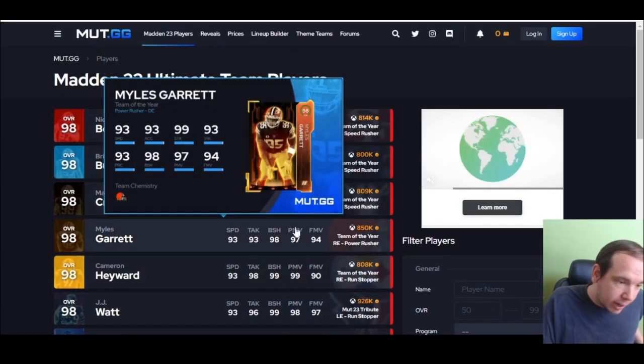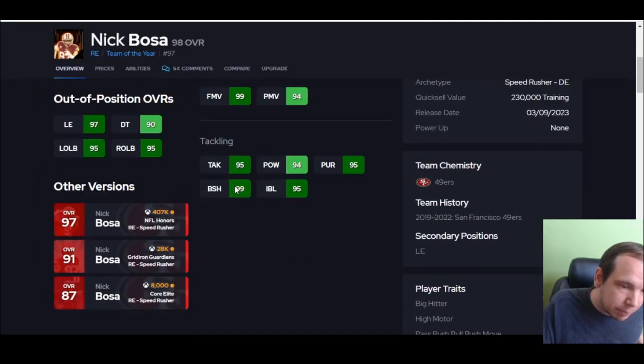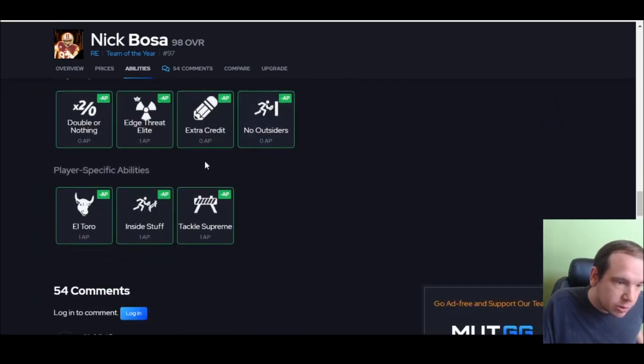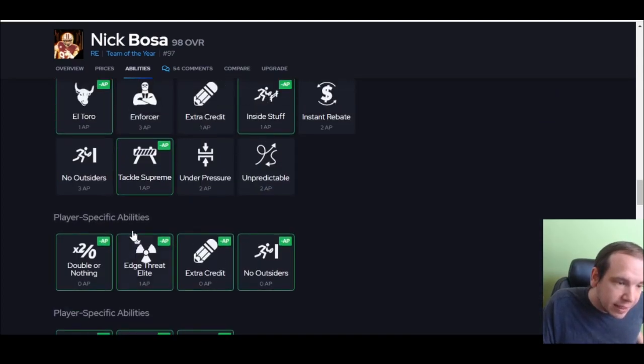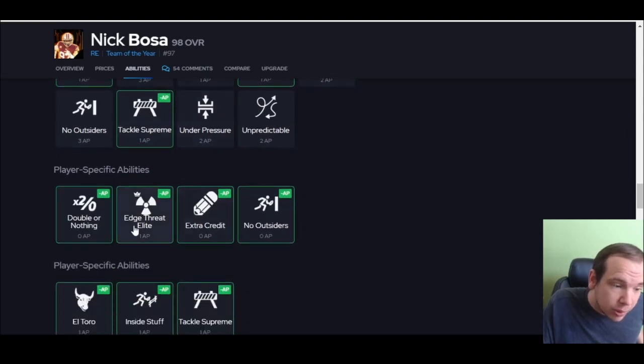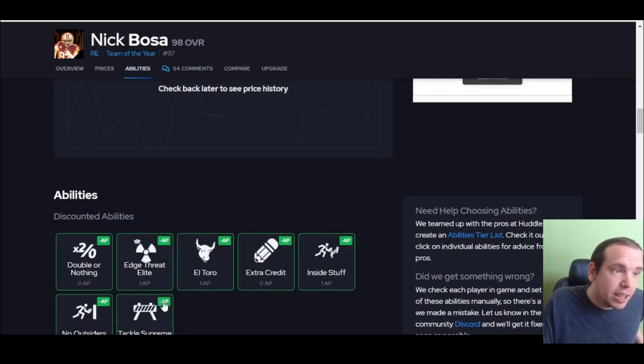Now before we get to the list, I want to point out Nick Boza. His Edge Threat Elite costs one AP and Double or Nothing is here — but you can't get Double or Nothing with it at a discount; you're not going to pay four for it. So his other card is actually better.